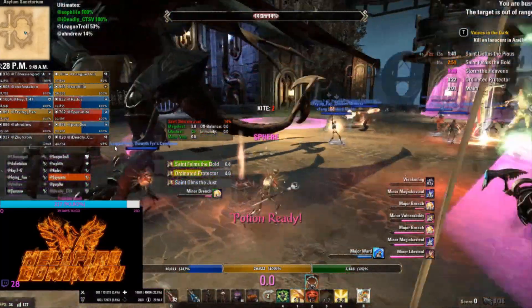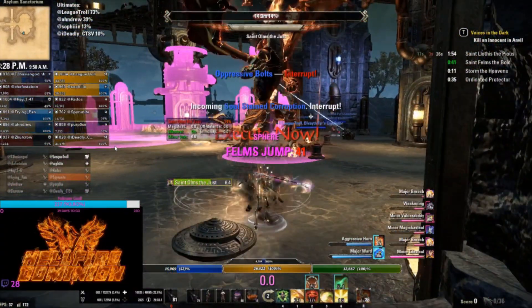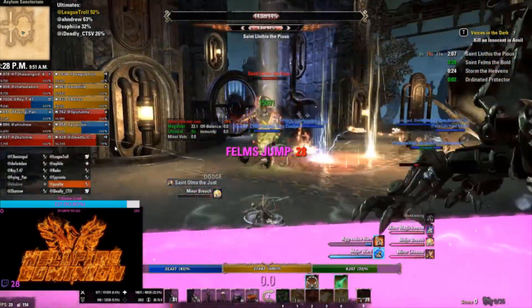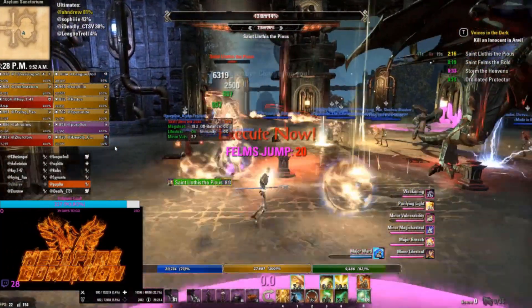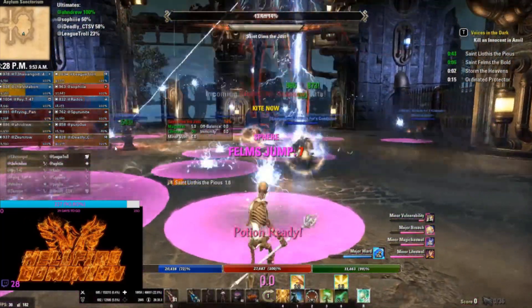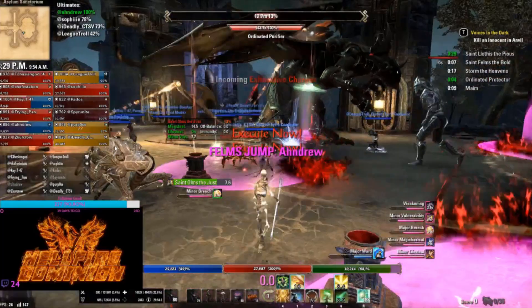Once you're in a guild, you'll be measured based on those same three metrics — are people dying less often the longer you're in the trial, are your buff uptimes going up as you get used to mechanics, is your survivability good? Healers are typically in short supply, so you won't normally be kicked from groups. However, don't assume your position is secure — there's always someone out there who might be better, and if a raid lead prioritizes performance over seniority, your spot could be at risk.